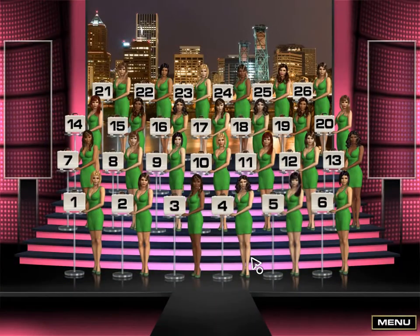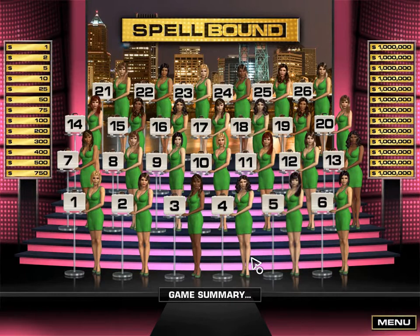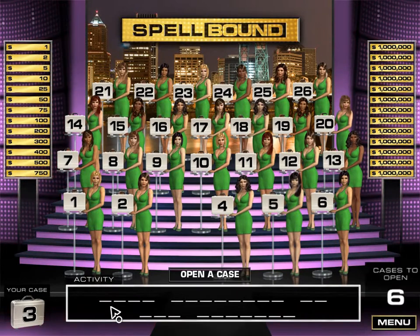Welcome to the Spellbound Edition of Deal or No Deal! In Spellbound, each case contains a money value and a letter of the alphabet. Use these letters to solve mystery phrases. The faster you solve the phrase, the better your chance of winning $1 million. Let's get started! Pick one briefcase to keep for yourself. You can keep this case as long as you want, or you may decide to sell it back to the banker — it will be your choice. Let's see the phrase that you'll be solving this game. Let's get started with Round 1.